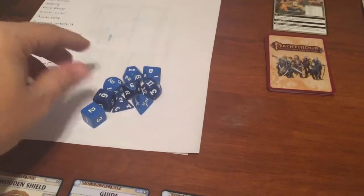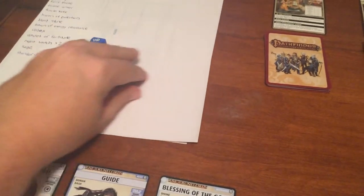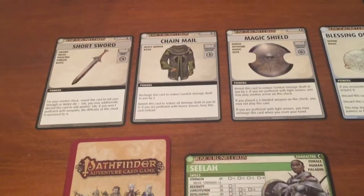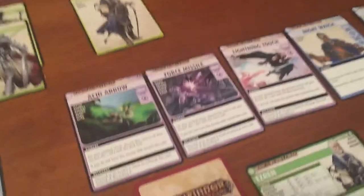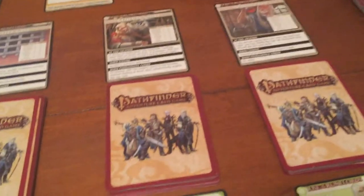Okay, so I did find a couple extra dice. I still only have one D10, but I have two of everything else, which should help a little bit on the rolling. I drew cards — Amiri gets four cards and has to have a weapon, so she got her Icy Longspear in her first draw, which is nice. Selah gets four cards and got her Magic Shield and her Chainmail. Ezran gets six cards and needs a spell — he got three spells. Amiri goes first. We flip a Blessing over for our timer and she is going to explore at the General Store.